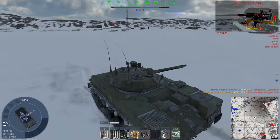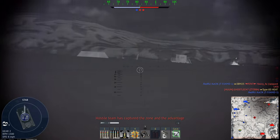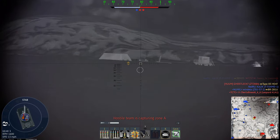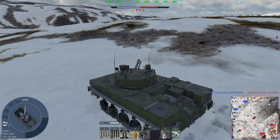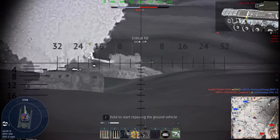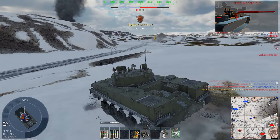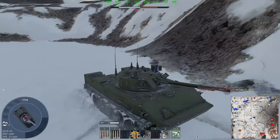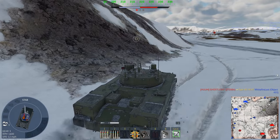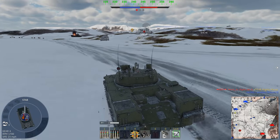That was extremely close. The enemy controls most of the strategic zones. Not again, not again — there we go, finally got him. Oh, that is not good, that was too close for comfort. Unfortunately I don't think I can do anything now without these rockets — not that I can pen the side armor or whatever. I'm just watching him go over there, maybe I can overpressure him if I hit the roof.